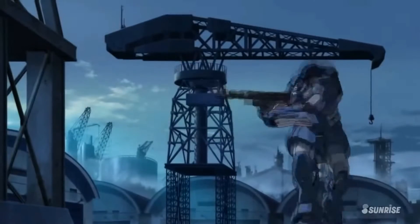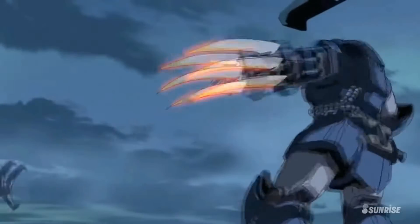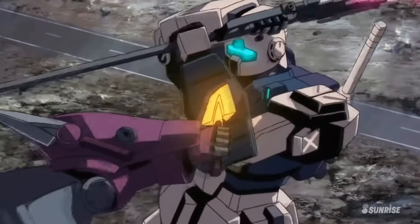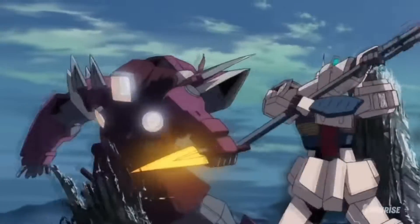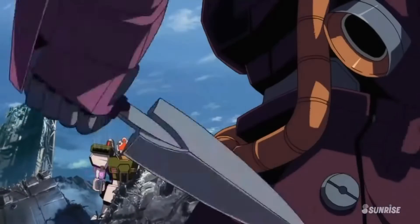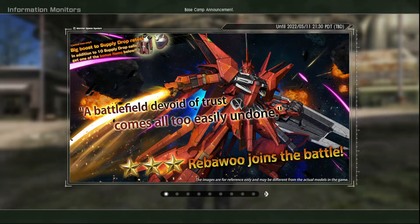I'm kind of scared, but it's very interesting because I'm thinking they could do the Shininju, because we have Sazabi. They could fully dip into Unicorn, we did get the Rizal last week, we could get a Delta Plus. But normally what they do is give us a tease and then go back to Universal Century, which is fine. I like the regular war stuff. But what is this?